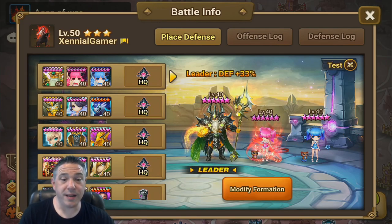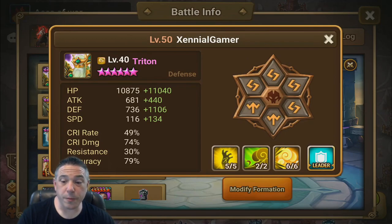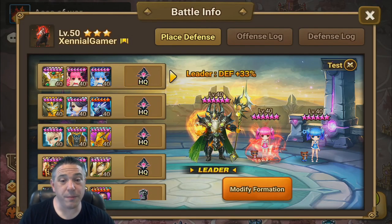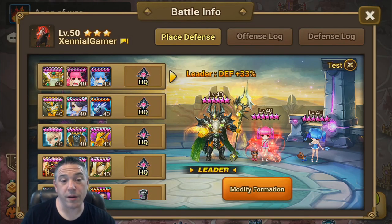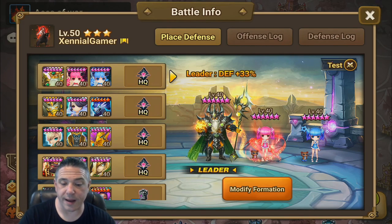If we look at this first team right here, I happen to know my Triton is on Despair. He's not super fast so the Kali would outspeed, but that doesn't help me because Triton is going to go ahead and strip, and then I'm going to get killed by the Rico or the Annabelle.